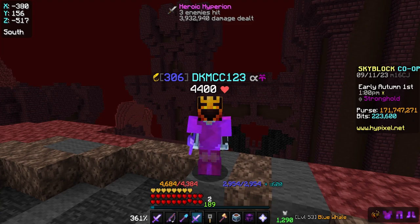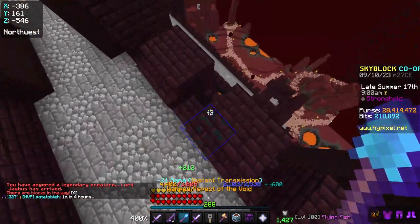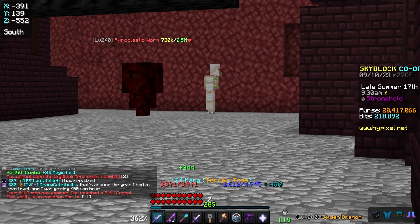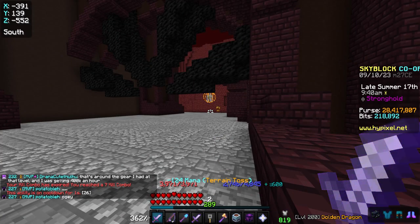When you catch a Jobbis, kill his two followers, teleport up and over the bridge behind you, and then directly down into the corner of the platform. Once you're in this corner, you can deal damage to the Jobbis from afar, and for some reason in this specific spot, Jobbis will not attack you back.